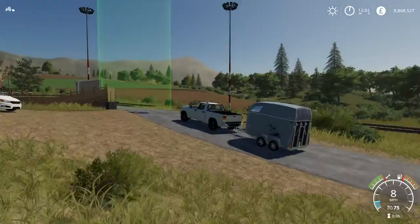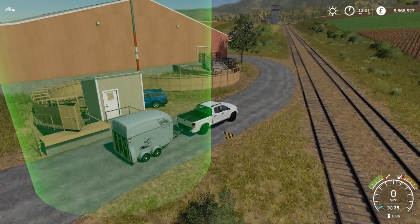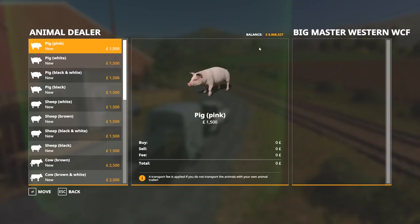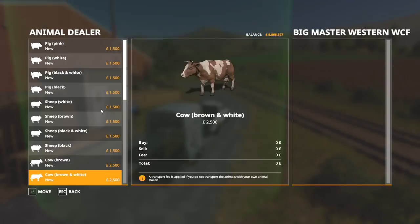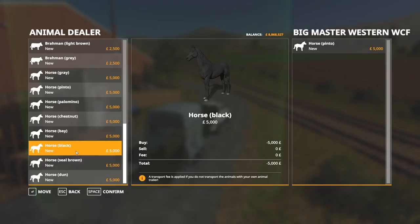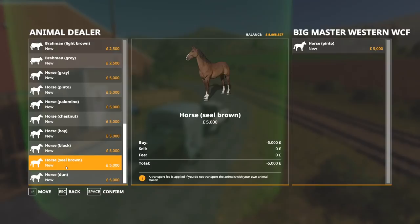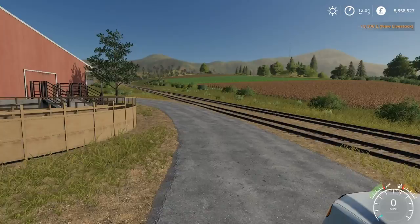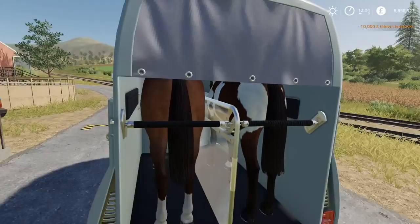Okay so we're just arriving now at the animal dealer. We're going to go ahead and unfold the horse transport trailer, then press R to bring up the menu. You can get any animal you want here — we've got a range of cows, we've got pigs — but we want the horses. We're going to go for this Pinto here, get that one loaded up, and then we'll get another one — we're going to go for the seal brown. So now we have both horses inside our trailer. You can't get the tarpaulin sheet out of the way, but you can see their little faces through the glass window there which is pretty cool.